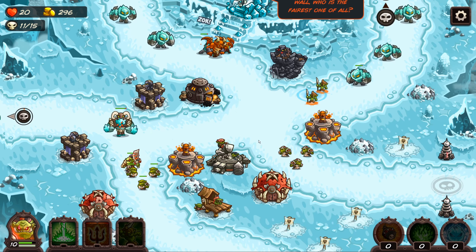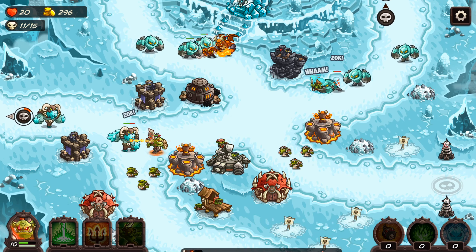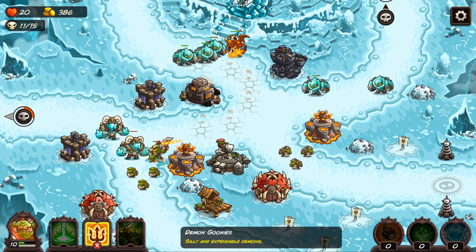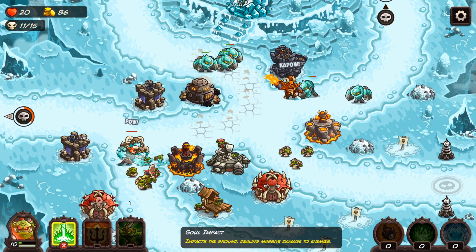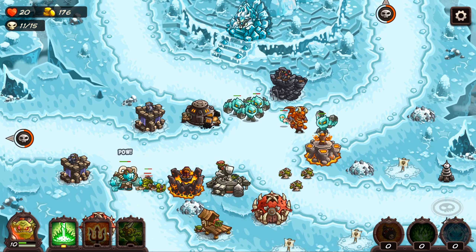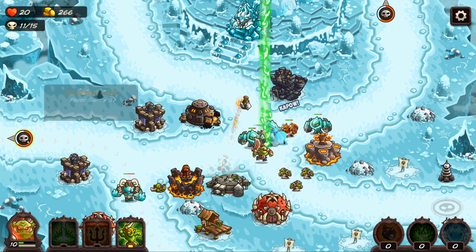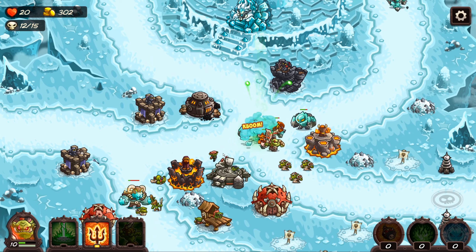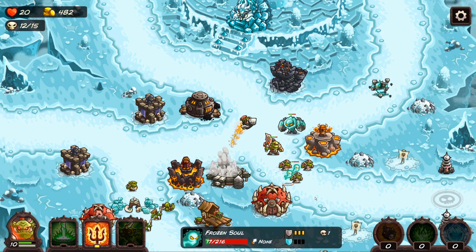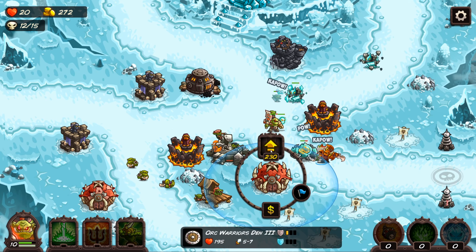Wave 11 — we get just tons and tons of these spirit things. We want to try to kill off the Ice Giants before dealing with the spirits, and we want them to die in a way where the souls can quickly be killed off too. I tried to stagger them so that soul would die to the inferno tower. What we don't want is for the soul to slip between the titans and not die — and then be able to respawn — that's really bad. Our hero is doing a good job taking out the ice giants and we move him to the center to stall an ice giant with our hero power.